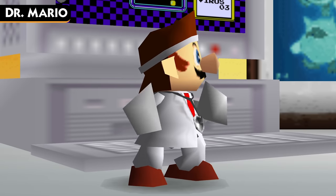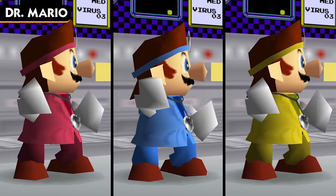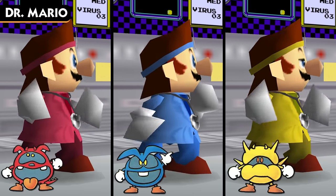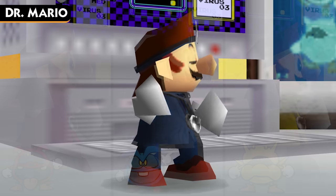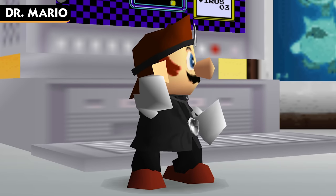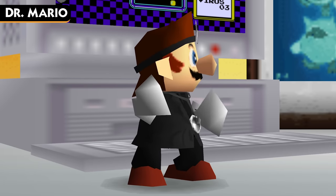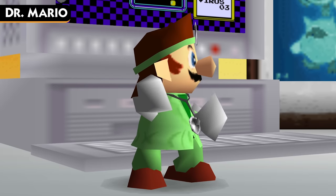Our next character we're talking about is Dr. Mario. The doc has red, blue, and yellow alternate colors. While red and blue also serve for team colors, these colors also represent the three main viruses for Dr. Mario's games: Fever, Chill, and Weird. Dr. Mario also has a black color scheme, which he has in every Smash game that he's in. The Melee website refers to this as the unlicensed doctor, serving as a sort of opposite to the white coat that he wears in the default color. And finally, we have a green costume, which exists purely for the green team.